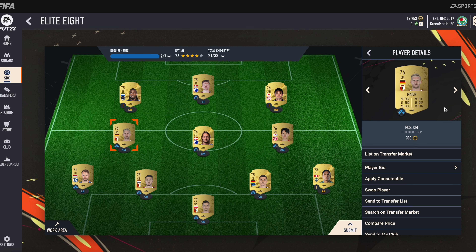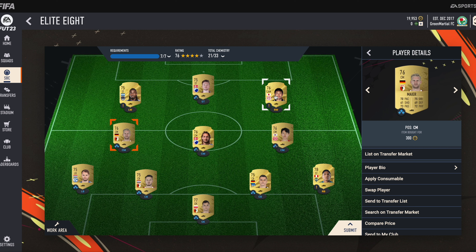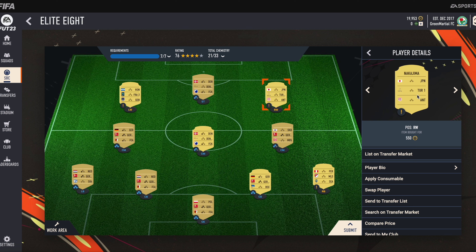Then we have Maier. He is again from the German Bundesliga and his club name is FC Augsburg. Then we have placed a centre attacking midfielder at RW — his name is Nakajima. He is from the Turkish league and his club name, abbreviated, is A&T.